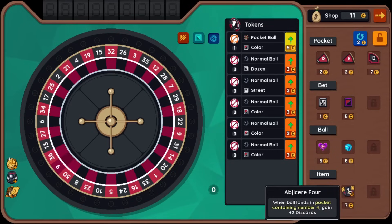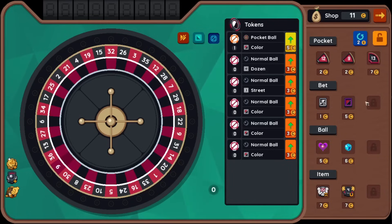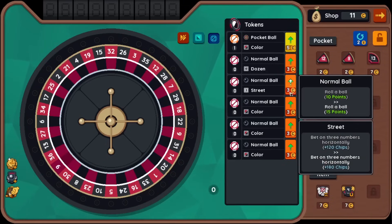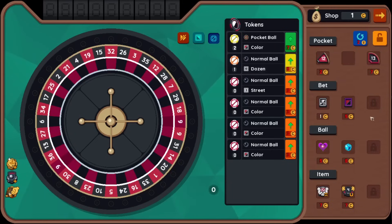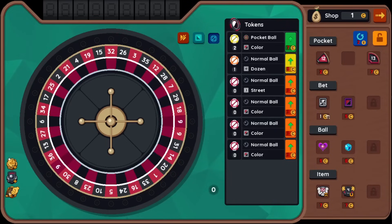When it lands on a pocket containing the number four, gain plus two discards. Bet on even or odd numbers. Bet on the red or black pockets — this bet reduces chips. I know we have this. Interesting, but I think we've got to spend some here. Also, if you upgrade a ball, it'll make the bet worth more as well. Bet on three numbers horizontally goes from 120 to 180. I'm going to buy more than one thing here. Let's place the nines next to each other. Then we upgrade the pocket ball and the normal ball. I'm going to say bet on even or odd numbers — I assume that's slightly better than betting on a color.